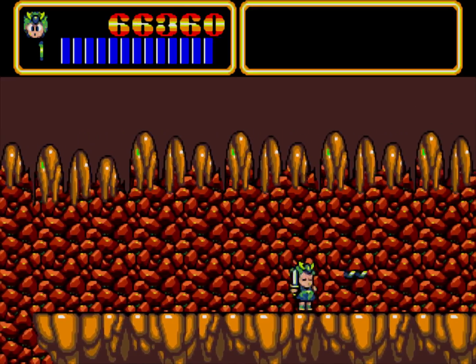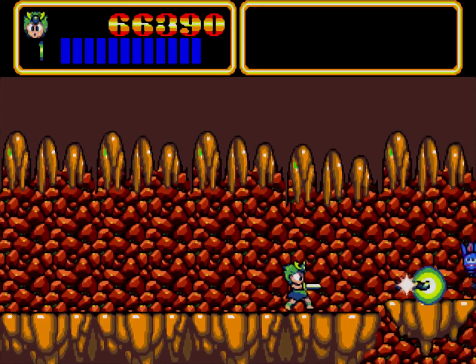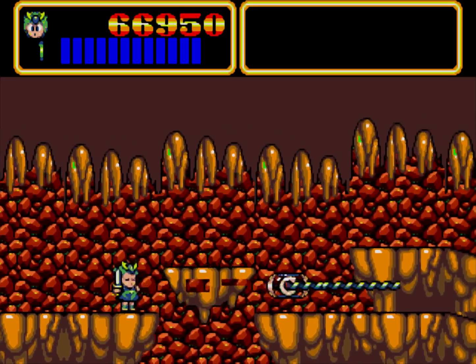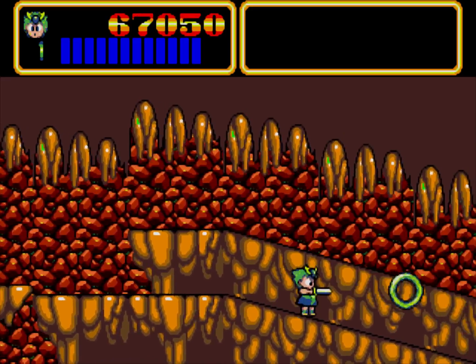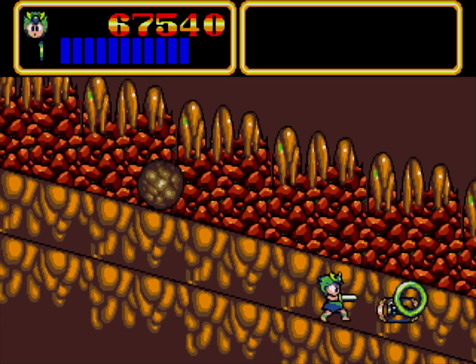I do prefer this weapon but it'll probably run out. Almost at the end — just got to take care of these enemies, the bats, the snakes, the black horns. I really like this weapon — this might be my favourite weapon. This and the big fireball that swings around you. You can see the boulders can be destroyed.